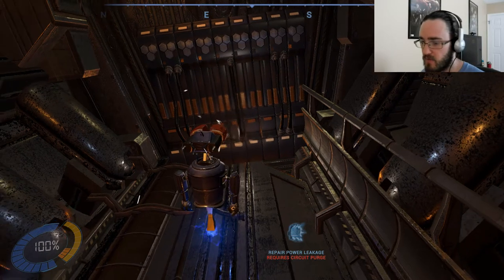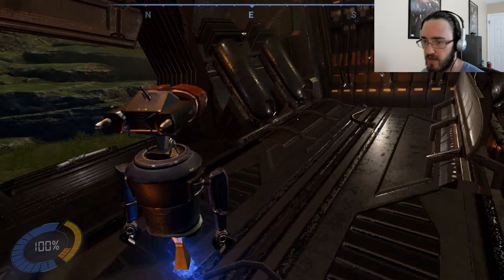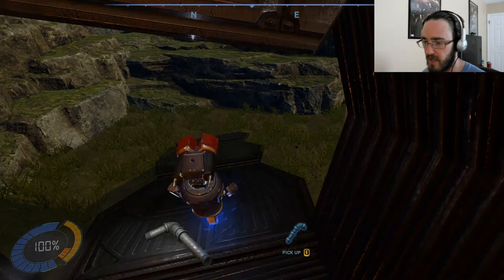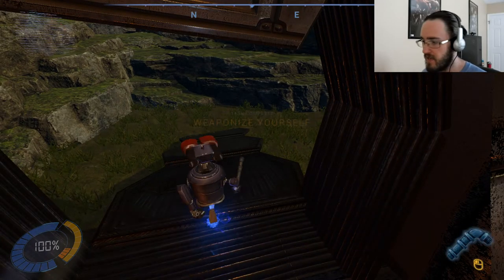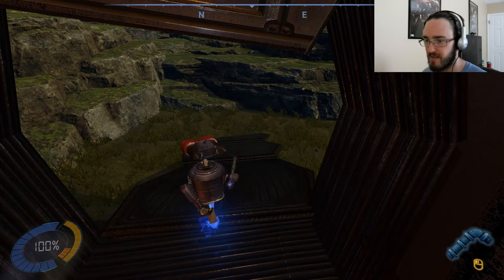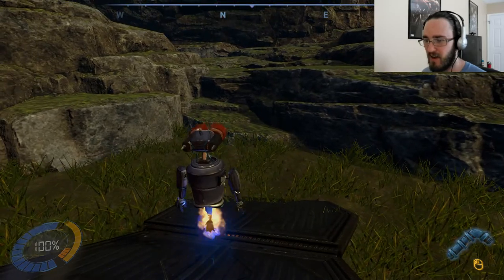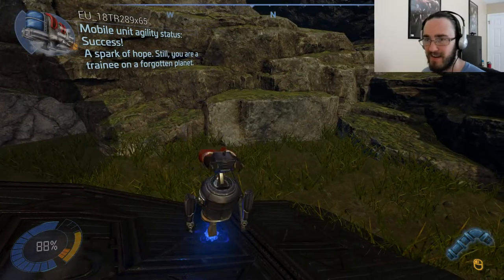Looks like we're back. Repair power leakage requires circuit purge. Okay, I have to find whatever I need in order to actually repair that. Whoa, whoa, whoa — what was that? Go back. Pick up — E. Okay, I found a tool. Weaponize yourself. Oh wow, okay I can jump. Whoa! Success.